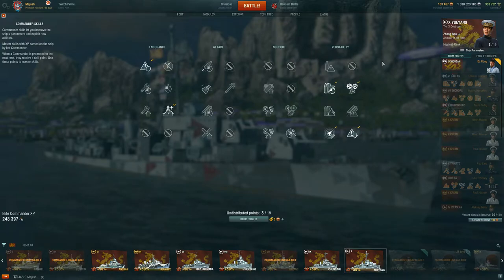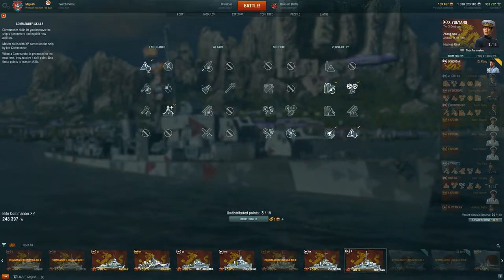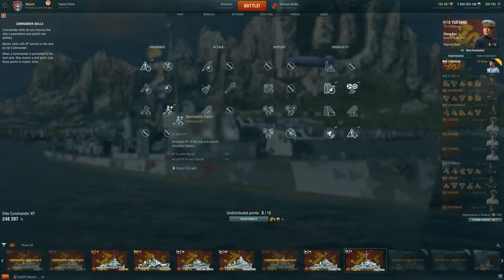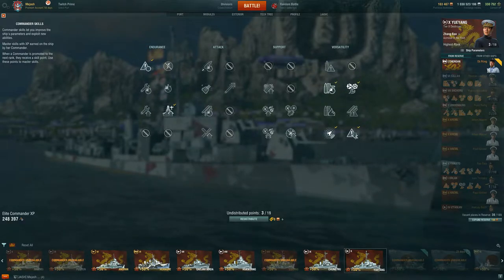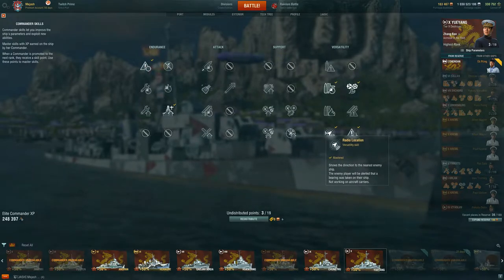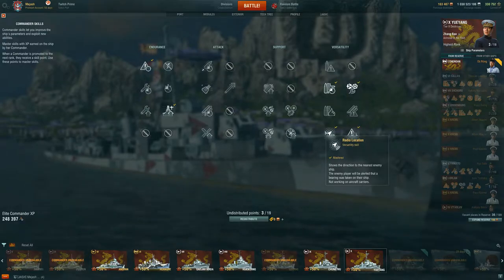The basic build is going to be just like any normal Destroyer. However, you'll see I have three points that I have not spent. So: Priority Target, Last Stand, Survivability Expert — which is why that buffed Captain is kind of nice if you have it, as you'll get a little bit of extra HP per tier — and then, of course, Concealment Expert and Radio Location. Very basic for everything I have shown for any kind of Destroyer line throughout this game.